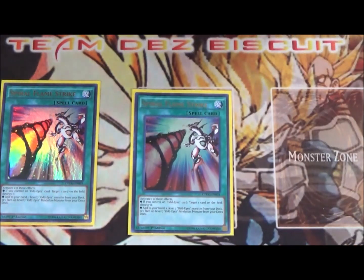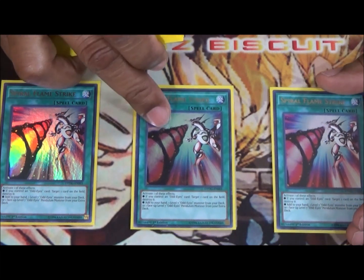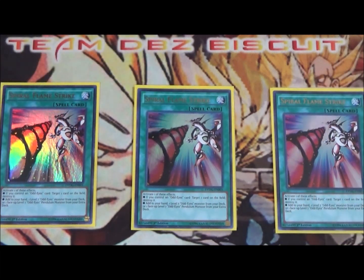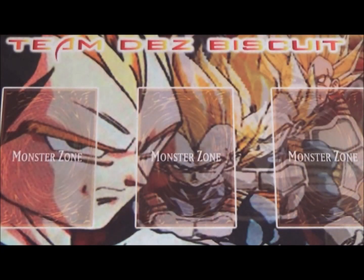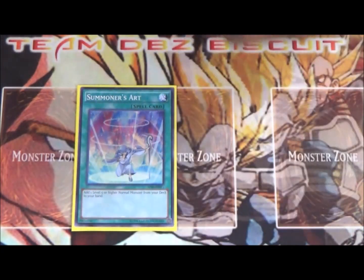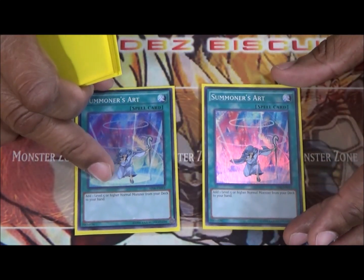We're also running three of the best searcher in the game, Spiral Flamestrike. This card is just amazing — Odd Eyes has this to make sure we can search out any of our level seven Odd Eyes, and being able to pop back row is just an all-around amazing thing that helps us get out of problematic situations.